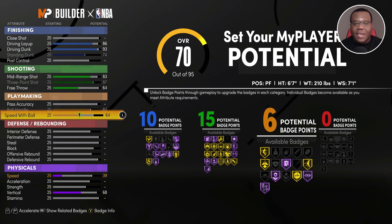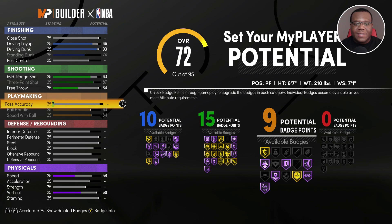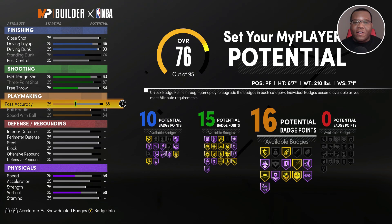His speed with ball in this game is actually like a 79 rating, but we're going to go ahead and max this out. Now, Paul George is not necessarily the wildest playmaker, so we're going to put his pass accuracy at 58, which gives you 16 playmaking badges. As a wing player you're not necessarily bringing up the ball, but you're still capable of making the plays necessary.